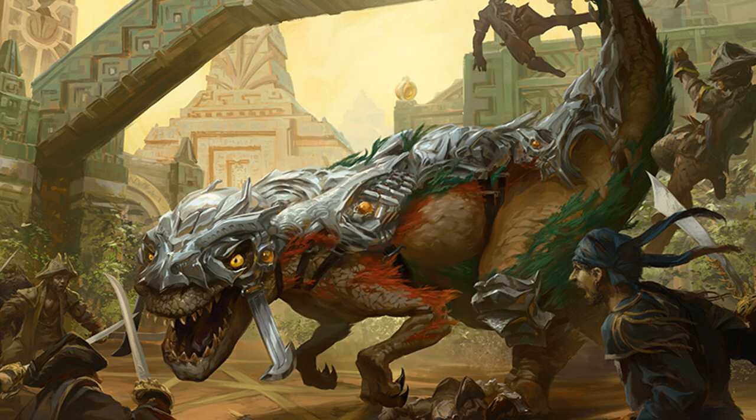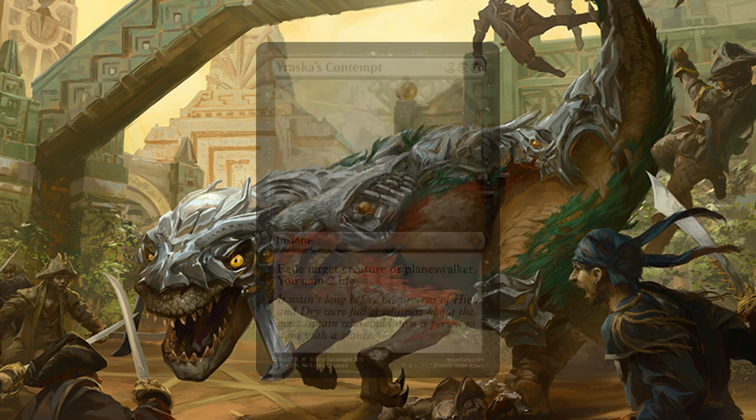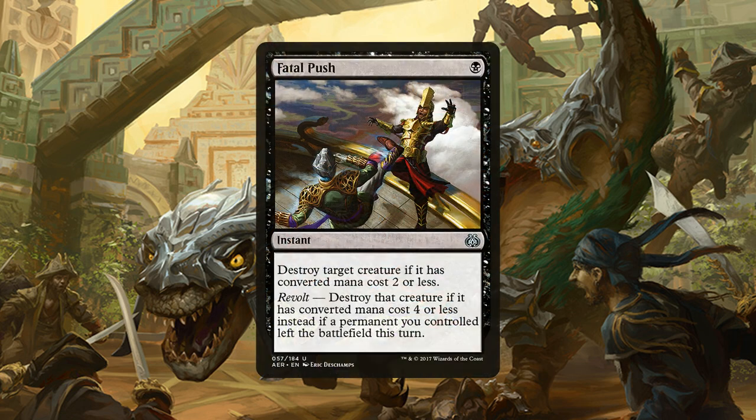Now what would a black deck be without some kind of removal? We have 2 copies of Vraska's Contempt, an instant for 2 generic and 2 black mana that exiles target creature or planeswalker and you gain 2 life. Then we have 3 copies of Fatal Push, an instant for 1 black mana that destroys target creature if its converted mana cost is 2 or less. It also has a Revolt trigger — if a permanent you controlled left the battlefield this turn, you can destroy target creature with a converted mana cost of 4 or less instead.